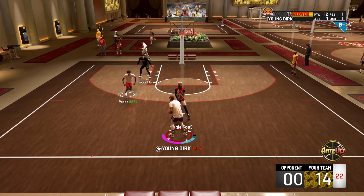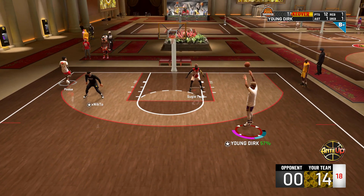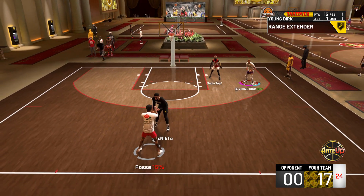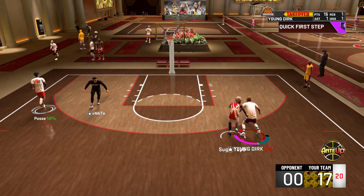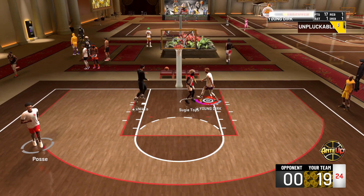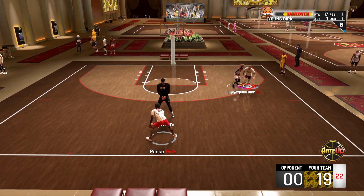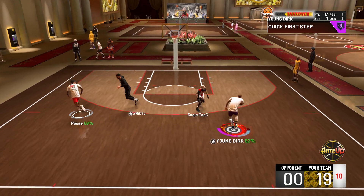You can call me cheesy, you can call it cheap. All I do is run straight to the paint, hop step, and go up with it — or pump fake and go up with it. They literally can do nothing. And if you miss, you can get your board because your offensive rebound is up. The only time it doesn't work is if a taller lock is on you or the same height. It's just so overpowered.